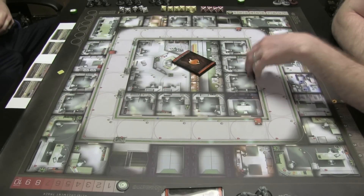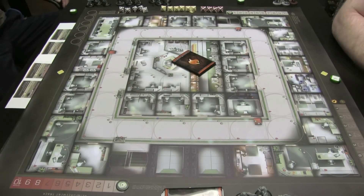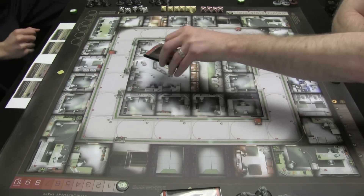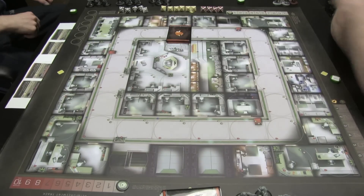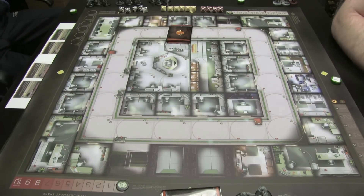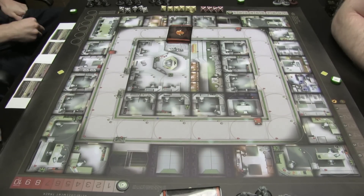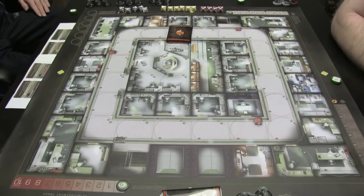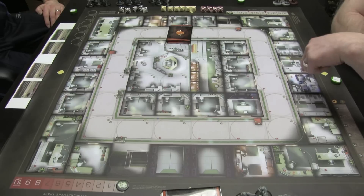So this is Lockdown. We're going to play in the laboratory area. I've already set up the deck, but I wanted to reveal where the people will spawn, which is also this discard deck. But we also need to select where we're putting our spawn points. We cannot put spawn points in the hallways, elevators, stairs, or in any named rooms like R&D or server.